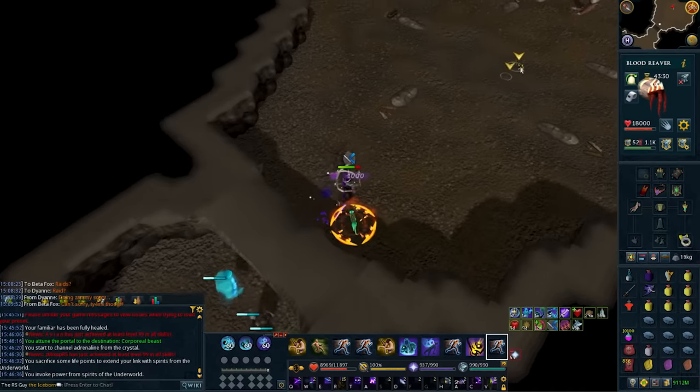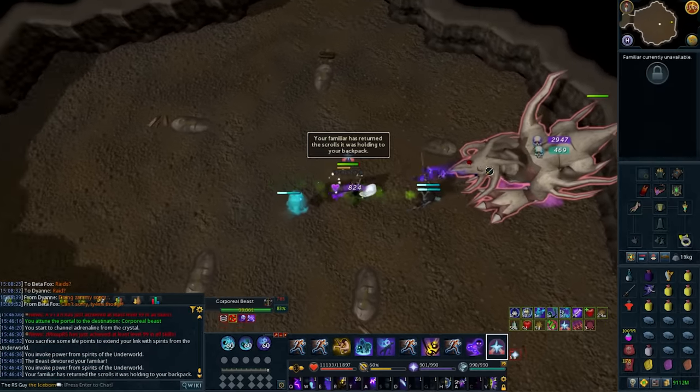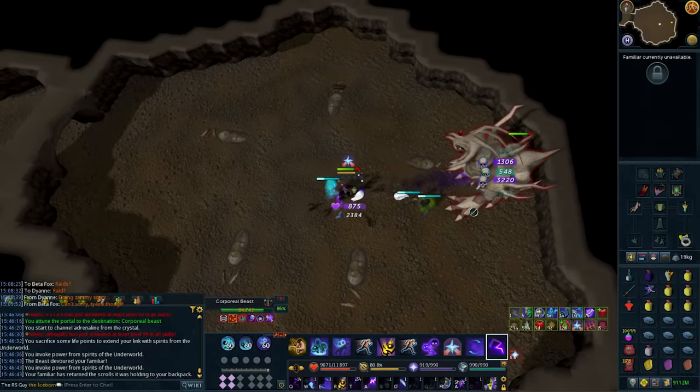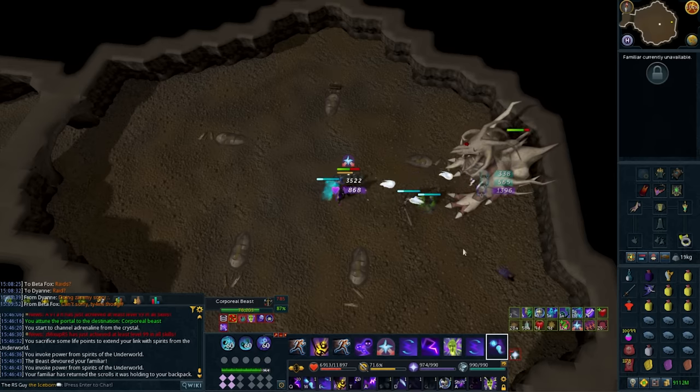Similar situation with the Corporeal Beast. If you wanted to use this pre-fight it would improve your kill time by a very, very tiny margin, but I wouldn't consider it worthwhile to do so, especially for an easier boss. This is not a place I'd imagine very many people would be using this, although it did improve my hit chance by a little bit by the end of the kill.